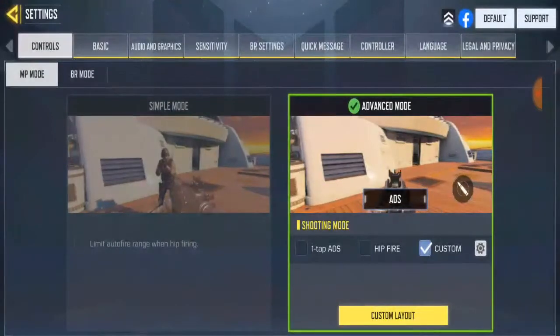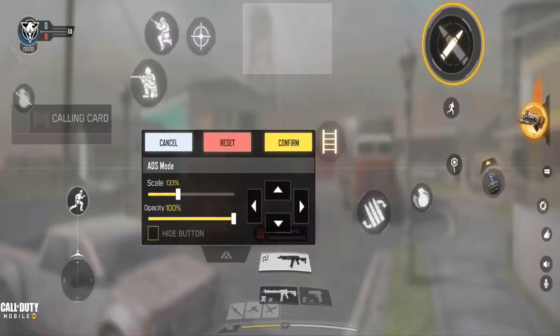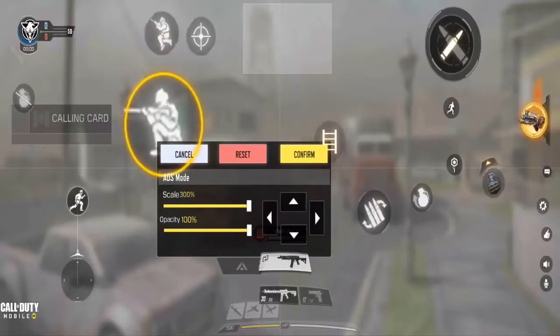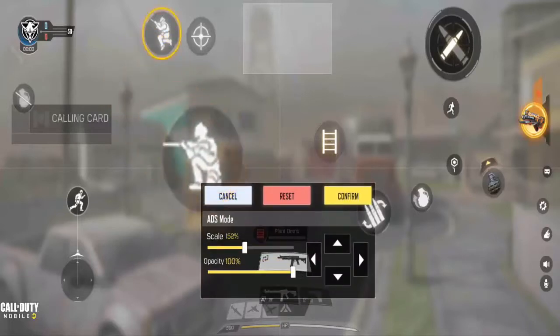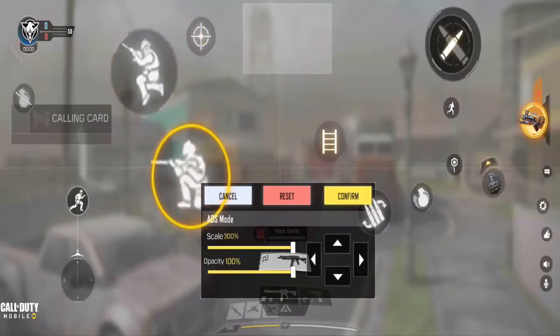Go to Settings, then go to 'Customize Loadout Layout' and click on it. Right now you can see there's no prompt button — you only have the crouch button and the jump button in the layout.